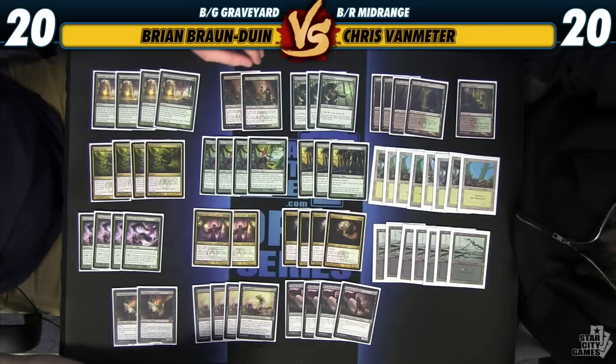Nighthowler and Herald of Torment are two of the premier cards in this deck — these are pretty much the reasons to play it. Herald of Torment is going to take these massive Nemesis of Mortals, or Lotleth Trolls, or Jarads, that are just huge because of our graveyard, and basically just throw them in the air. You'll probably one-shot your opponent or hit them for a significant chunk with just one hit. I actually had a chance to play against this deck in an IQ last weekend, and my opponent had a 13/13 Satyr Wayfinder with a Nighthowler on it. There were just many turns where I was just dead to Herald of Torment, and they never drew it.